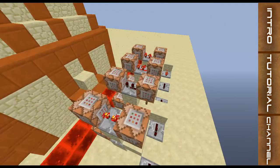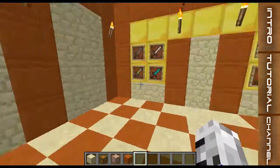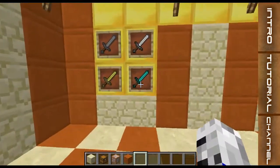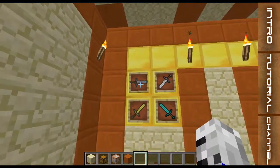Hey guys, welcome back. This is another command block tutorial. This one is on item rotation locks. As you saw from the intro, basically you can make something like this.